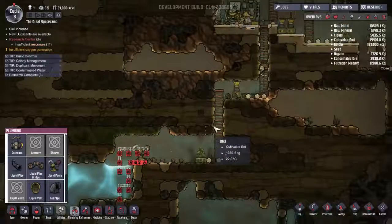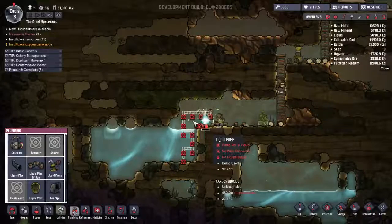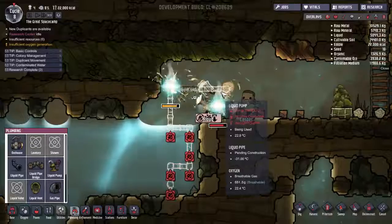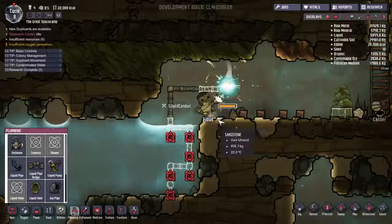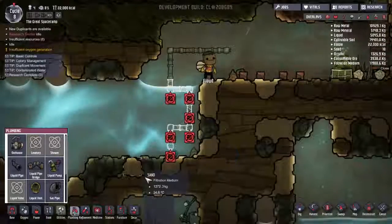Deconstruct. That's what happens when you're starting to learn how to play a game — you've got to learn these things. They'll deconstruct that, and they're going to build a whole bunch of pipe that doesn't go anywhere.